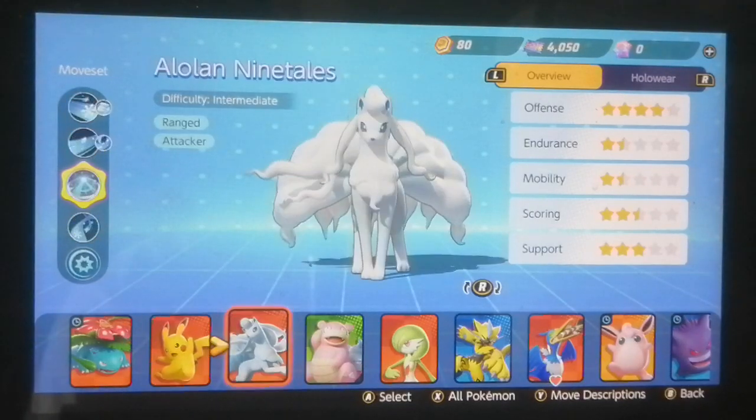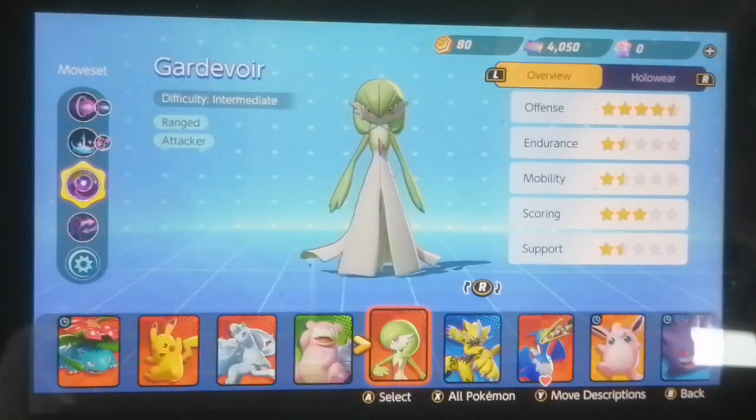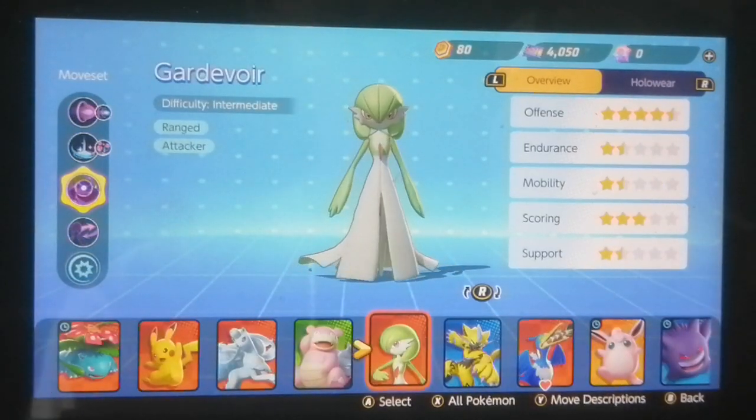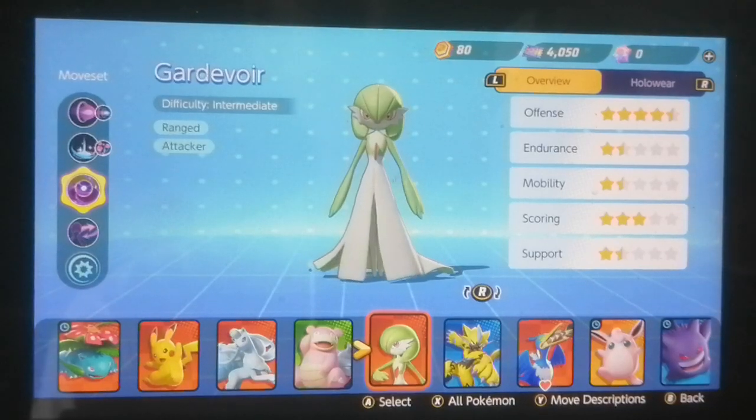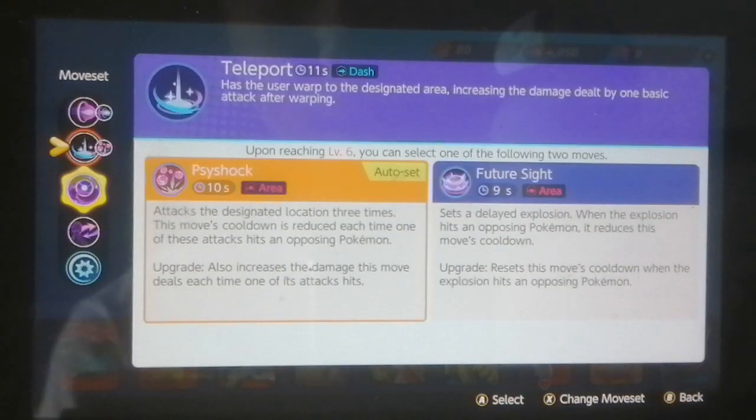It's the same as Ninetales, so that's not too bad. Lower than Cramorant as well, but 3 stars scoring, which is quite good - that's gonna be really good for laning. And 1.5 stars support. Let's go ahead and dive into the skills.